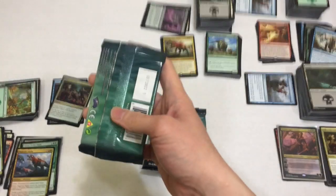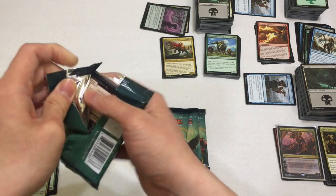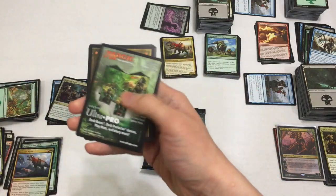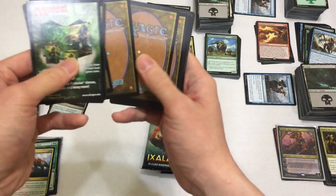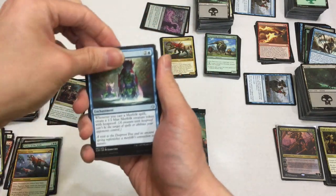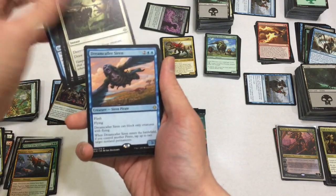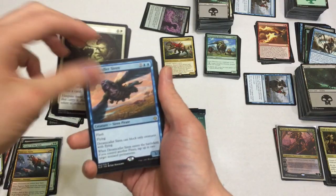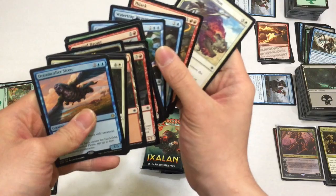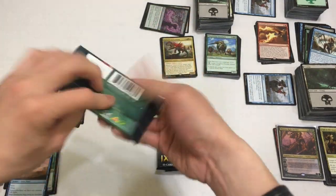Last four packs! Next pack: Deep Root Waters, Wanted Scoundrel, Bright Reprisal, and a Dream-Caller Siren. Anything worthy looking at? Not really. Last three packs - wow, I went through 40 packs awfully quick.